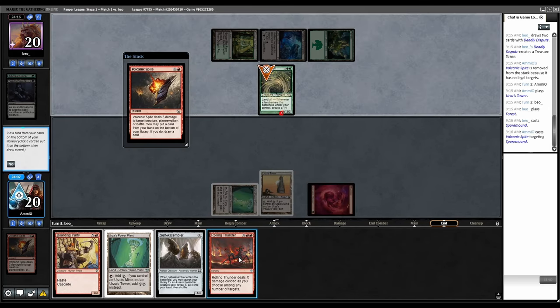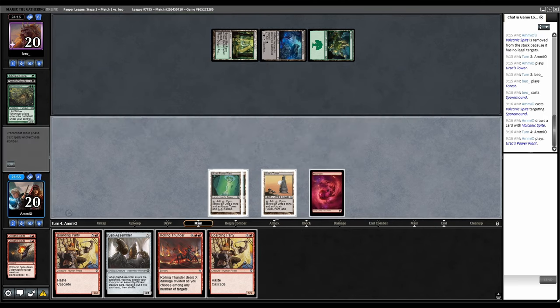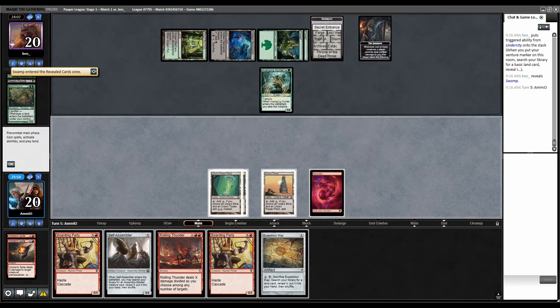Spite that, let's put back Rolling Thunder. Did I just happen to draw another Rolling Thunder? We can't do anything. Back to them — Avenging Hunter. There's the initiative. We're just going to be so far behind now.